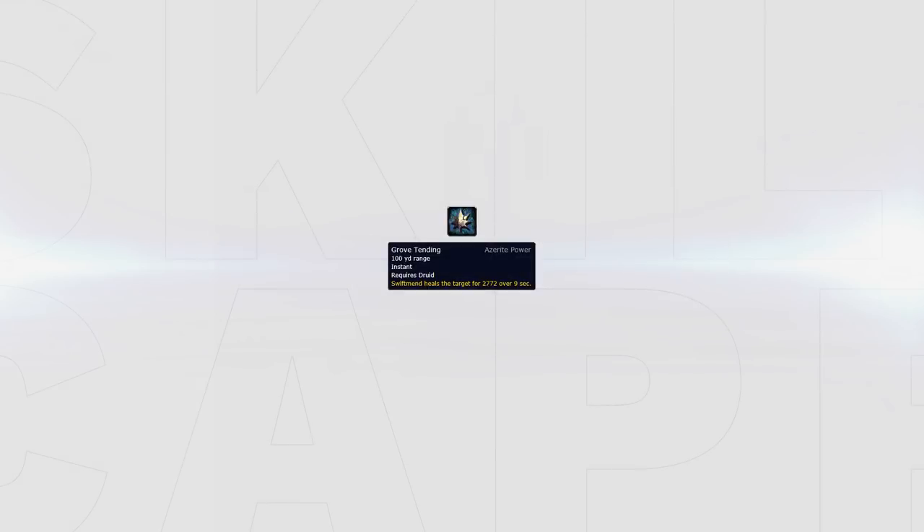The best Azerite trait for Resto Druid is Growth Tending. This trait should be stacked 3 times since it will make your Swiftmend apply a huge HoT onto the target for 9 seconds, which also counts towards your mastery to increase your healing.